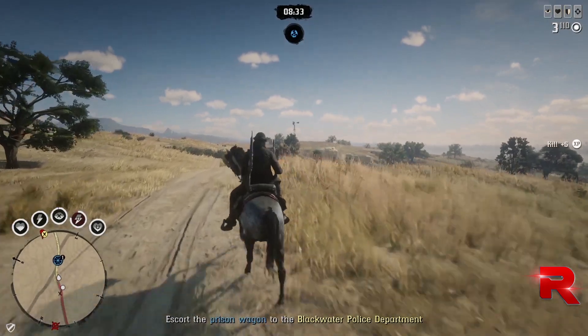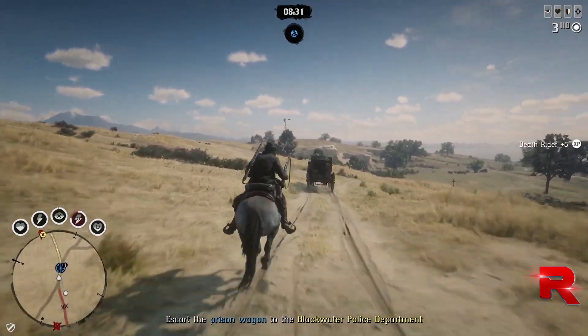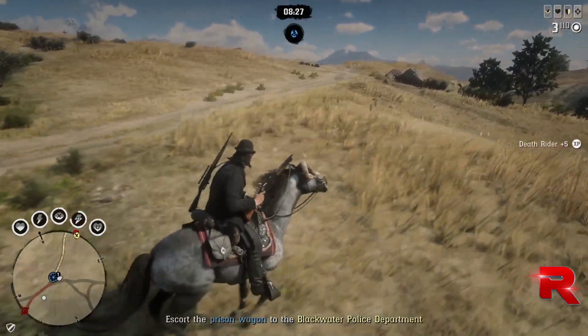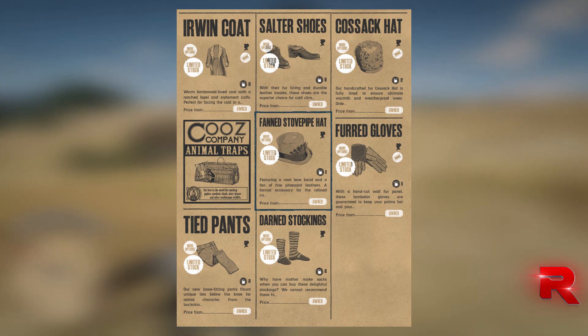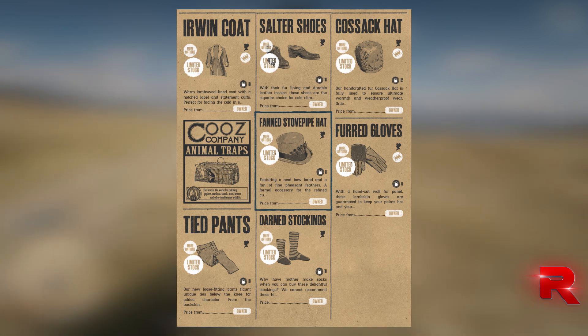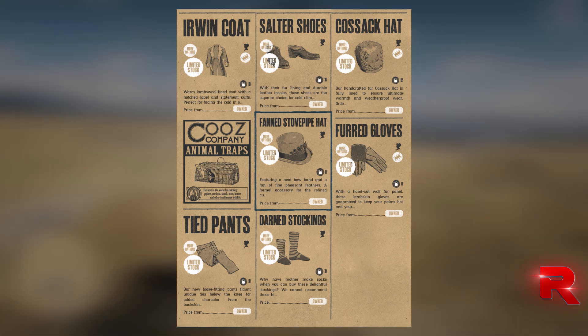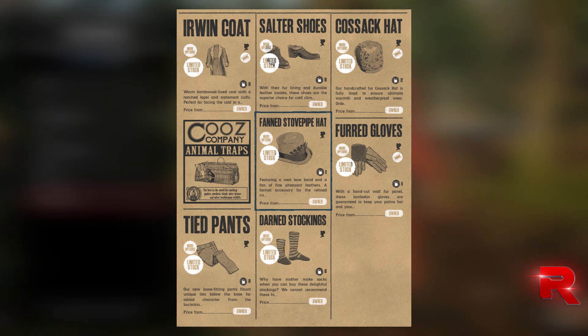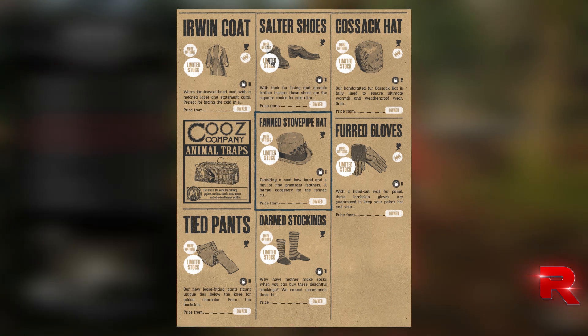Everything from that past month is completely out of the game, but we do have some stuff returning — limited time clothing. It's been a while since we've had any of that come back. That is the Irwin Coat, which is a really cool coat, the Salter Shoes, the Caustic Hat, Fur Gloves, Fan Stovepipe Hat, Darn Stockings — which are basically socks, two gold — and Tied Pants, which is actually a good set of pants.